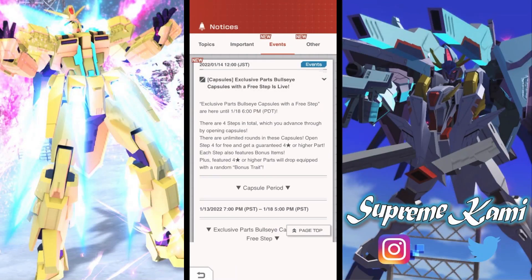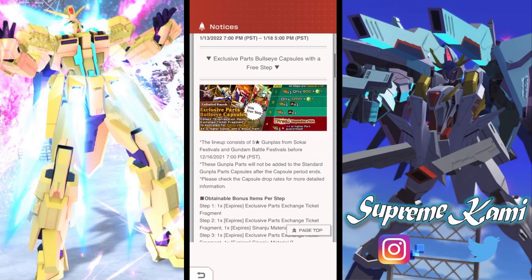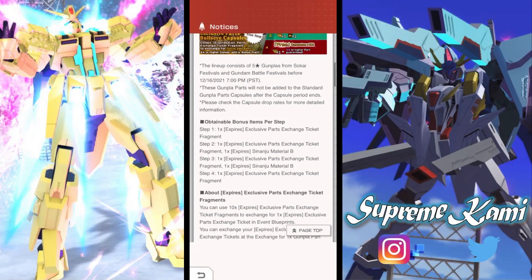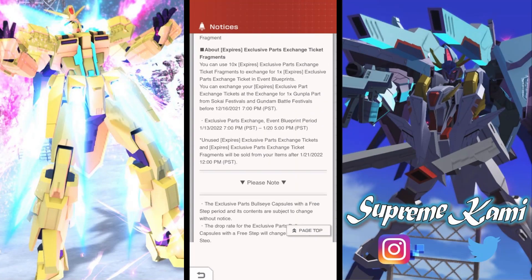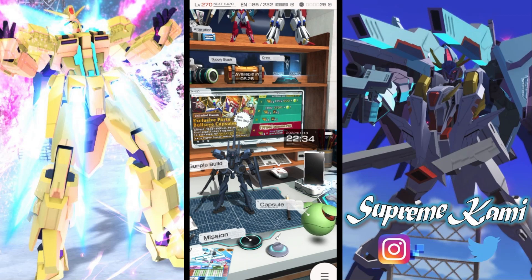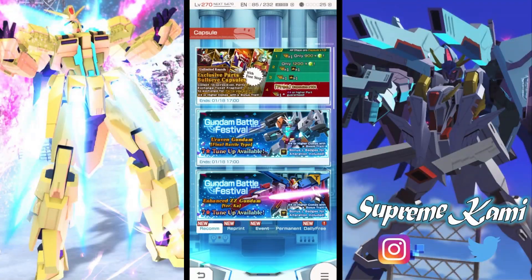In terms of the new banner, they dropped the exclusive Port Bow Side Capsule with a three-step setup. Let's see what this one has — there are only four steps and it looks like you get some sort of voucher you can potentially exchange for a part. The last step seems to be free. Are there any L badges? Let's take a look at the overall banner to find out what is worth it.